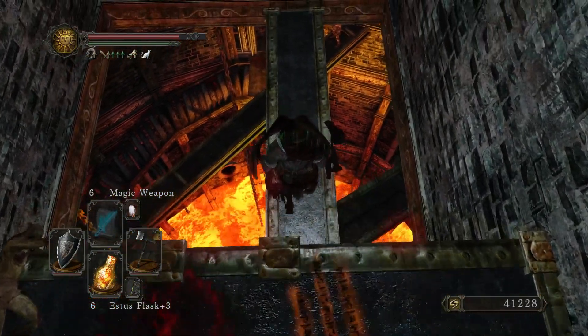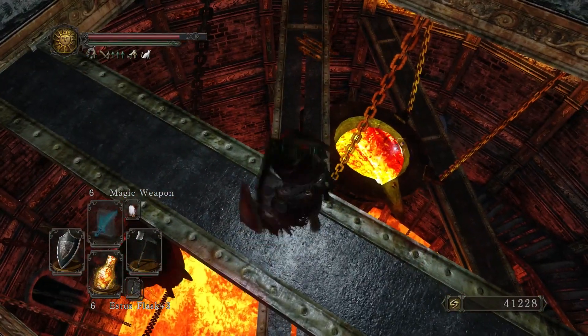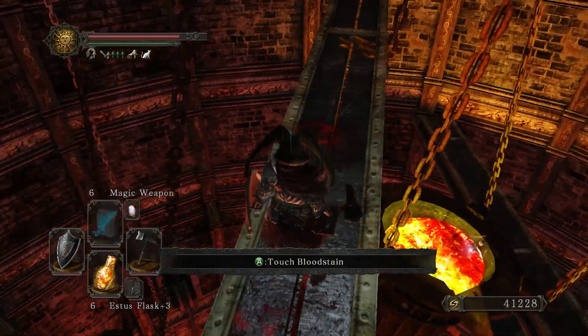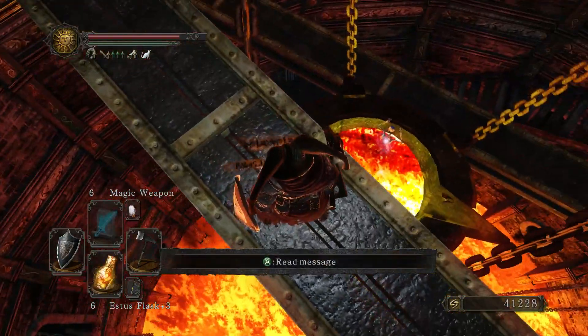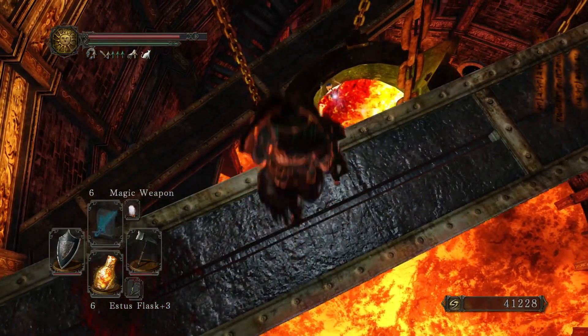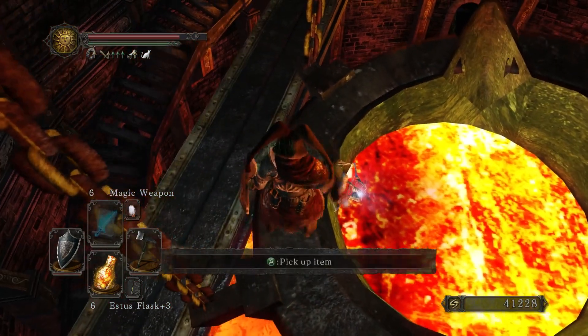The way down here is pretty treacherous, so if you're not confident in your platforming skills, you might just want to use a homeward bone after you get the axe. Just take it slow and steady, plan your drops, and try not to get ahead of yourself. This is probably the most difficult one — you need to have a little bit of a running start, but not too much of one.